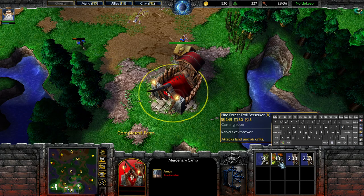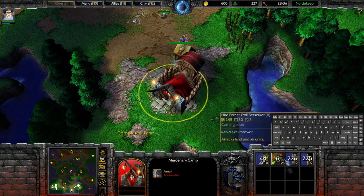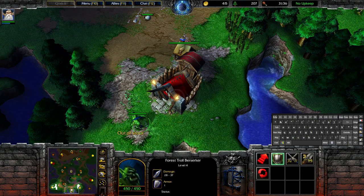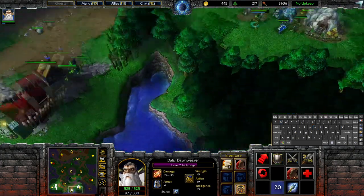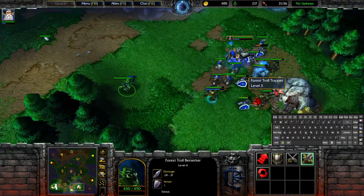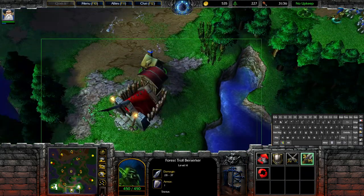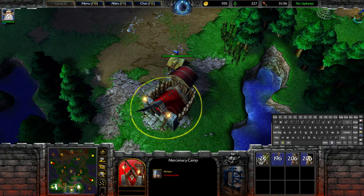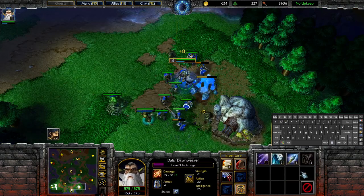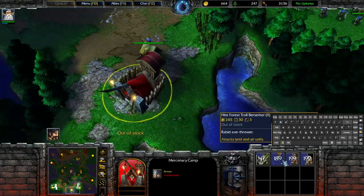Here you can see this troll berserker will be available at 19 o'clock, and if I want to make sure I get it I'm just gonna hold down the B key and then as soon as it's available you can hear the sound of the repeat hotkey — and I grab it. If the opponent had been there and you're both doing the same thing, usually the one with the lower ping will get it. But usually if you're on your side of the map you'll have control of this building. It's very important to secure this, so it's a crucial trick to make sure you don't get it late.